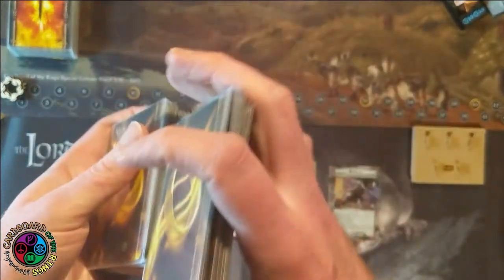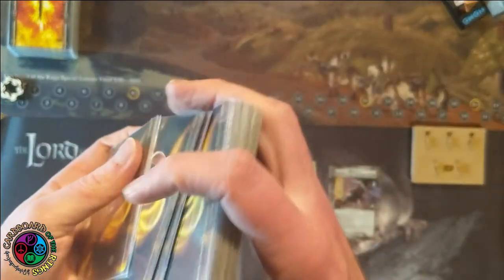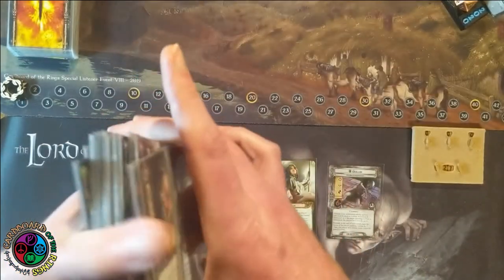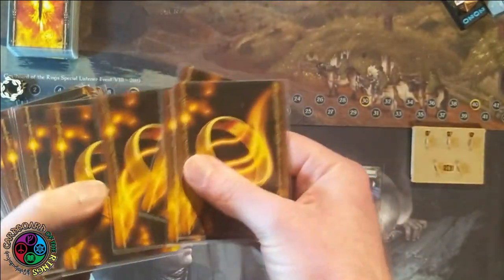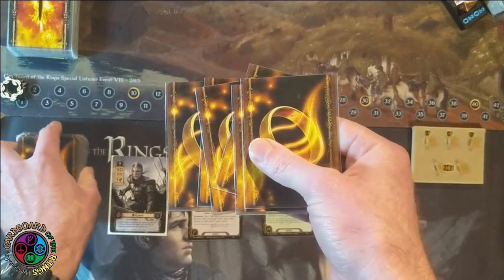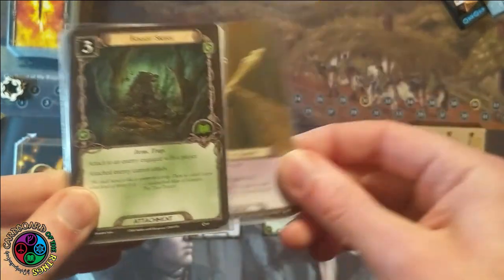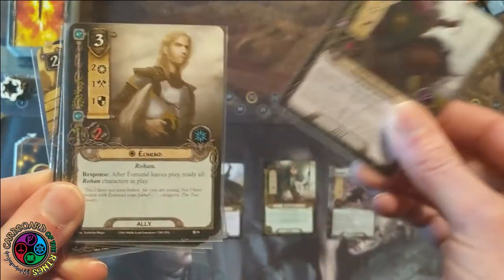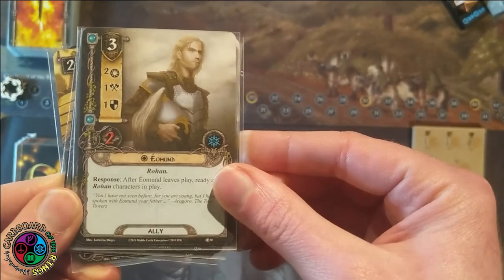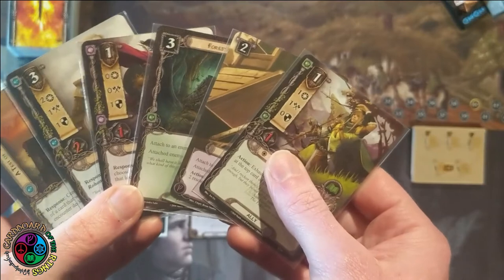This quest is so hard solo — you're battling everything all at once. Opening hand: Steward, a Forest Snare (that's great, trap an enemy), Snowborn Scout, Eowyn who quests for two, Test of Will, and Hennemarth (I get to peek). But this quest is so dang hard because your threat goes up so fast. Right out of the gate I've got a two-threat enemy that's going to make me exhaust somebody. I exhaust Barivor, though I could have exhausted Gollum — I had to go back and look at the rules.